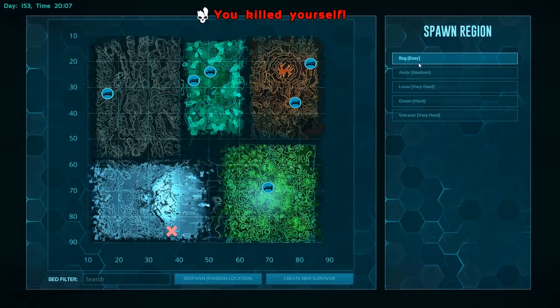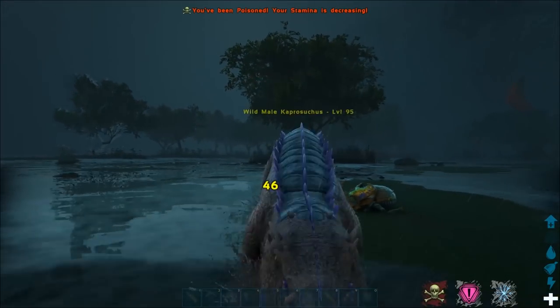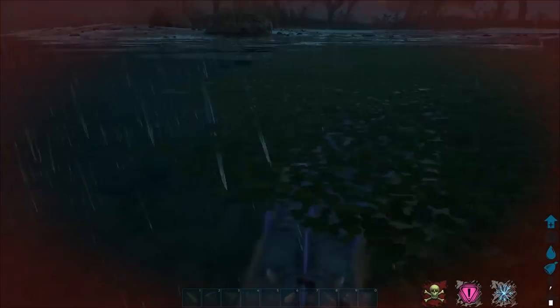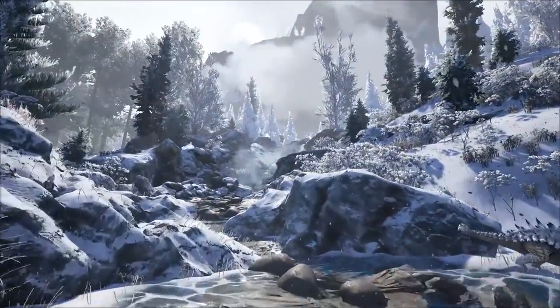Labeling the bog as the easiest starting zone is a joke from the devs, because you have groups of capros grabbing you off your mount and swarms of razor flies irritating you every few minutes. The bog is the darkest and gloomiest of all the maps and a miserable place to play.